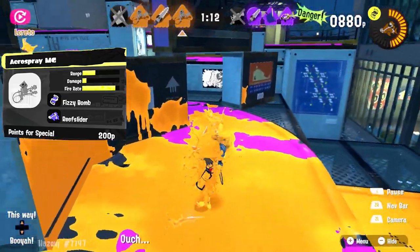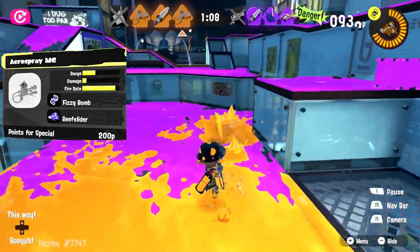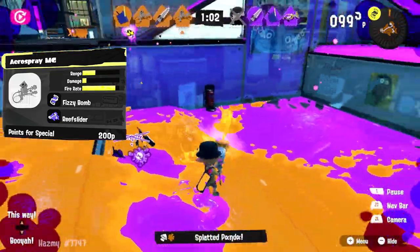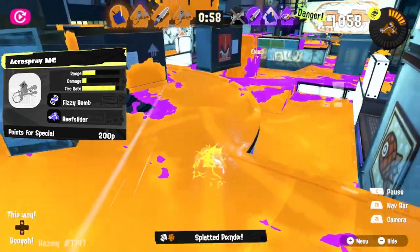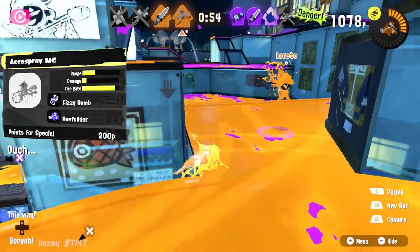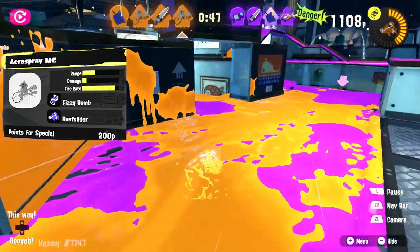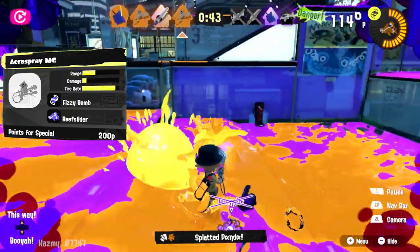You just have to rely on your movement and flanking more versus ranged weapons. The Aerospray also has Fizzy Bomb for additional harassment, which I think is the best sub weapon in the game. Its special is the new Reef Slider — one of my favorite new specials. Reef Slider can result in some funny splats, and on top of that it's a decent tool for painting, making it a brilliant addition to the already great kit. Aerospray is a relatively easy weapon to use; it's more about situational awareness than aim, and if you master it you can still be a menace.